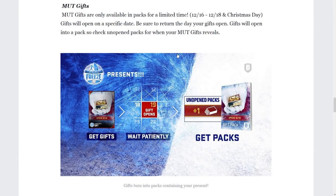Continuing on, we have the return of Mutt Gifts. Mutt Gifts are only available in packs for a limited time — December 16th through 18th, as well as Christmas Day. That means tomorrow, Friday, we will start seeing gifts in packs. They're only in the game for three days at first, then again on Christmas Day itself. Keep in mind that gifts will open into a pack, so check your unopened packs for when your Mutt Gift reveals.